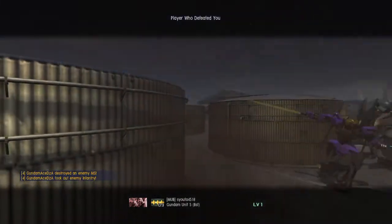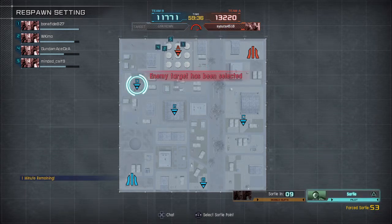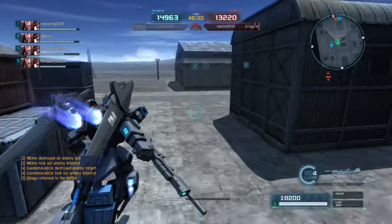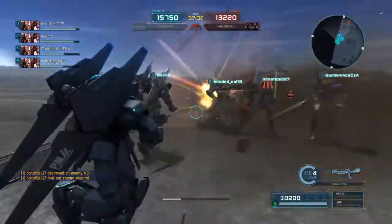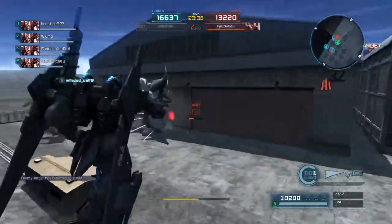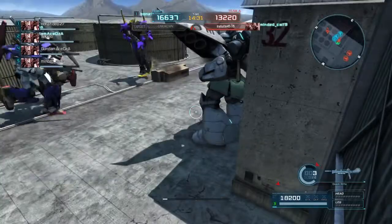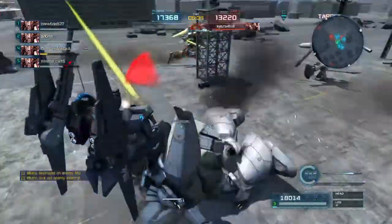An ally has destroyed an enemy mobile suit. Five, four, three, two, one. Zero. You have one minute remaining. An ally has destroyed an enemy mobile suit. Attack target destroyed. Requesting to sortie. An ally has destroyed an enemy mobile suit.